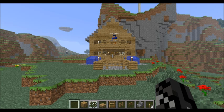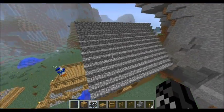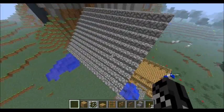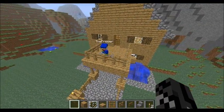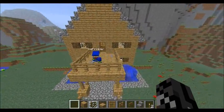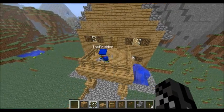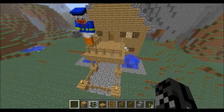Hey guys, this is our house and it's done — the one we created in creative mode. We've got the roof done, and we've got a patio and fountains. We'll show you how to make the fountains, but that's coming in a different video.